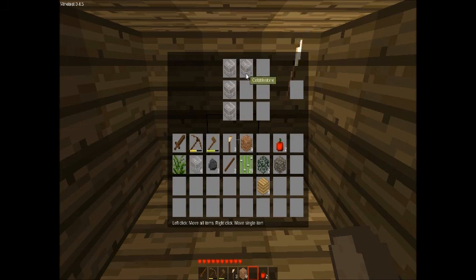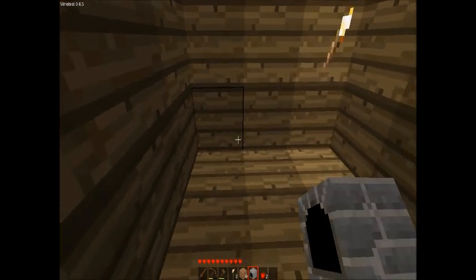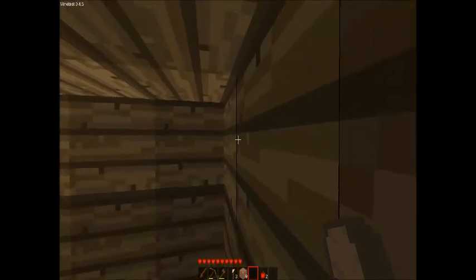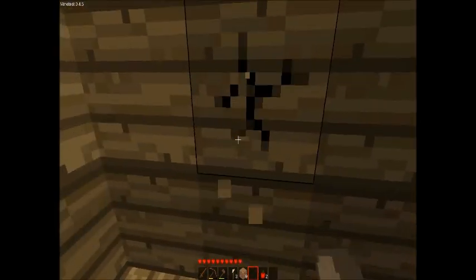Can I make a furnace? Yes I can. It looks just the same as anything else. So if I put coal in there and cobblestone - oh it cooks! And now we've got stone. That's pretty cool. And there are texture packs for this by the way guys.